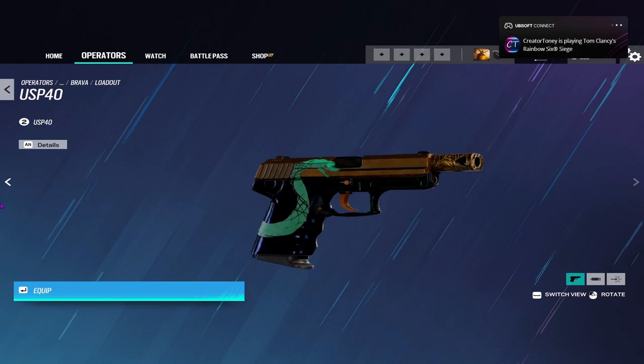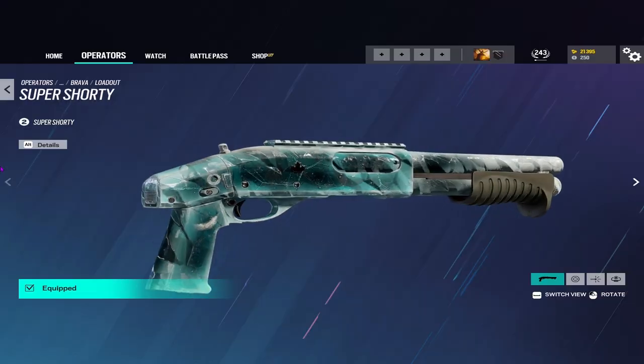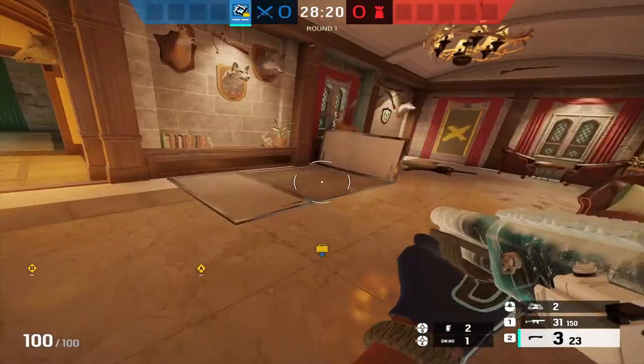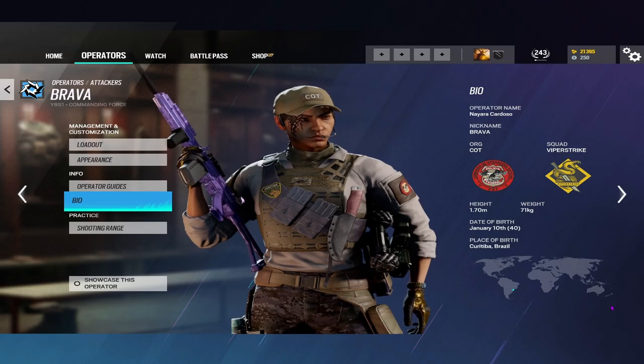The USP is pretty good — it has solid damage for a pistol and a solid magazine size. Her other secondary option, the Super Shorty, provides some additional utility. It can be used to open soft surfaces, barricades, and hatches, as well as to kill defenders extremely up close. Taking all of this into account, she is worthy of a score of 9 out of 10 in the loadout category.